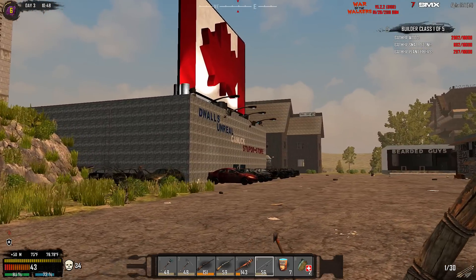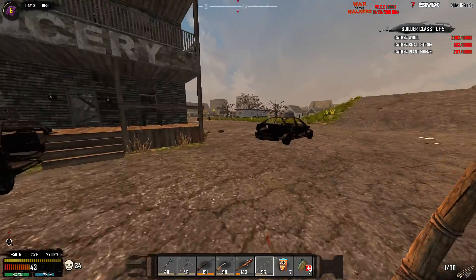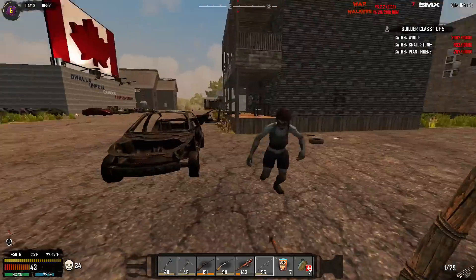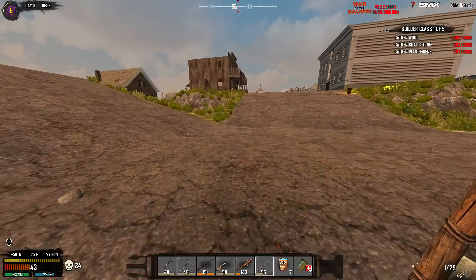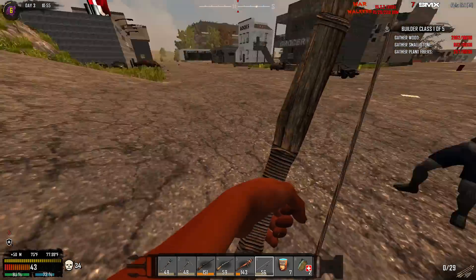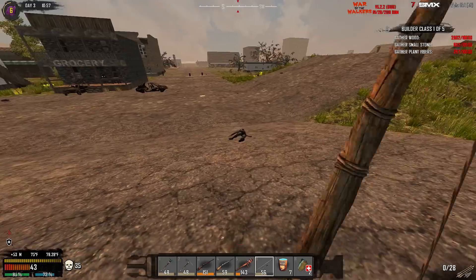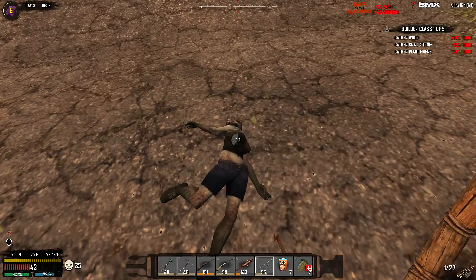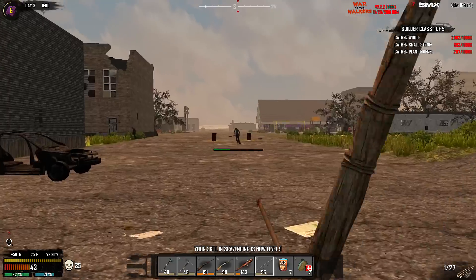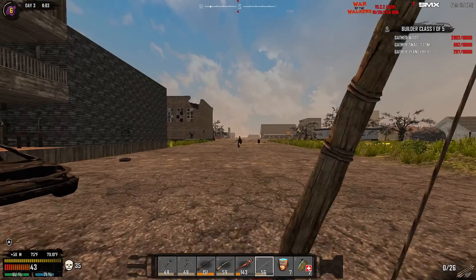Dwall's Unreal Canuck Stupor Store! She didn't make any noise. That's your arm, lady. How about gaining on me? Shoot her in the leg, slow her down a little bit. Yeah. Zombie Marlene. So hard to use the bow because that's way off.